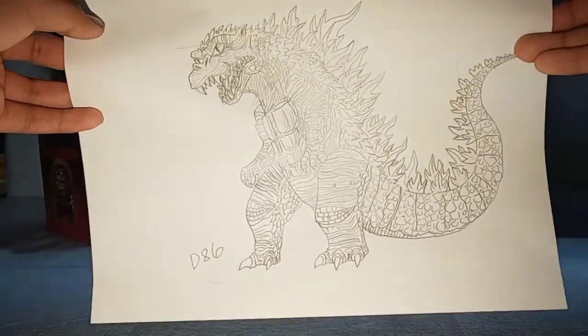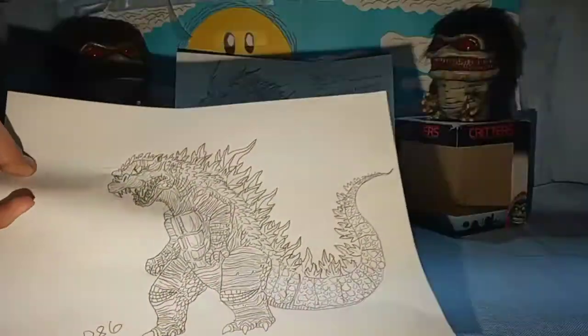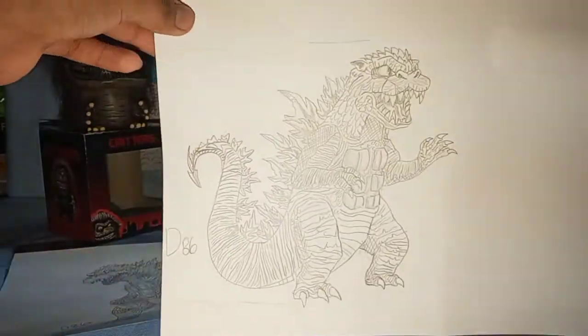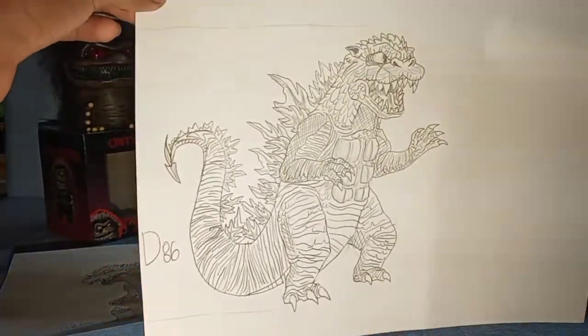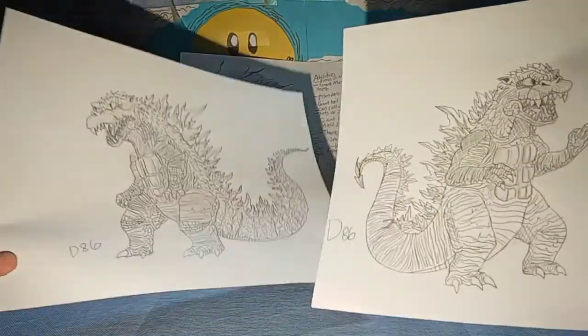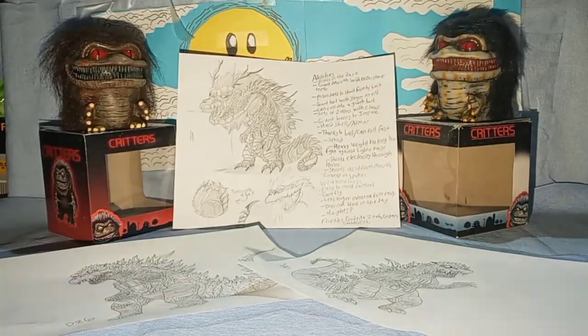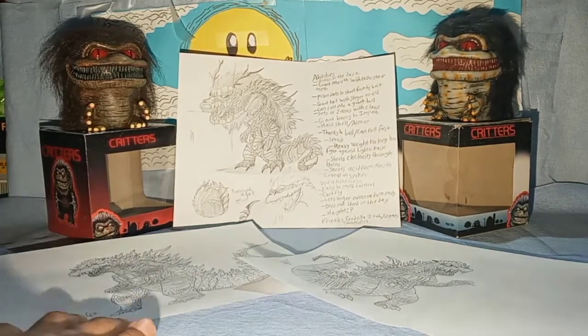There's the legs, and here's Godzilla 2006. I also finished the legs on this guy. So you could have them both standing next to each other. I'll send them to him on Discord — I'm sure he'd like to see these up close.